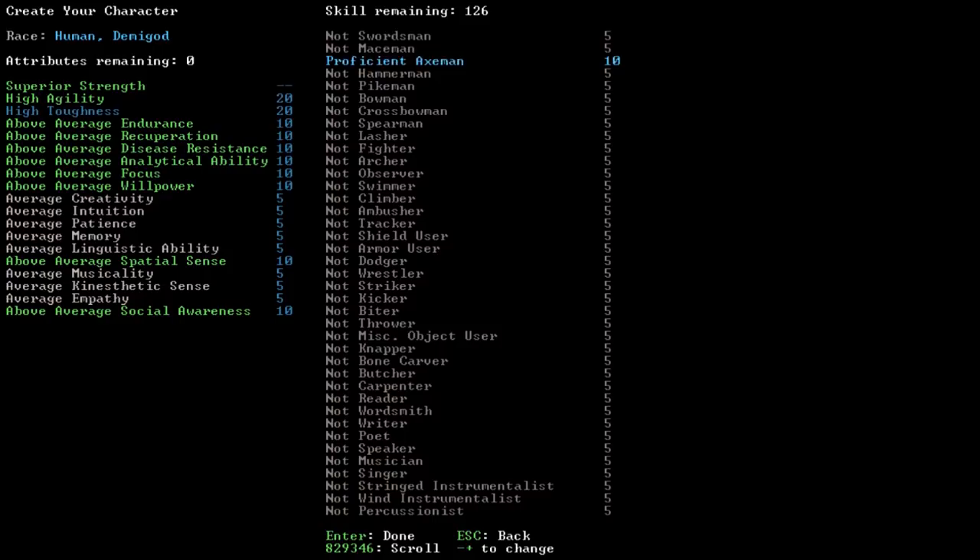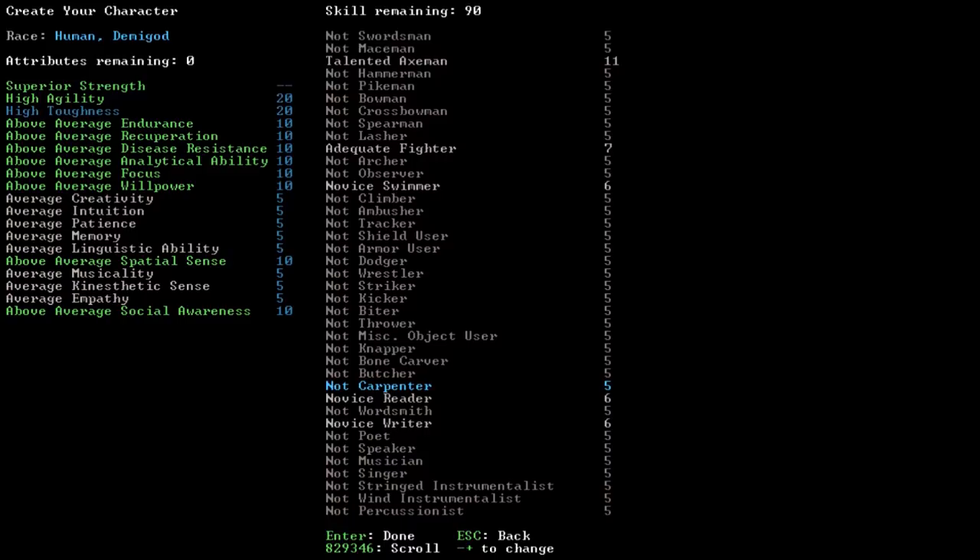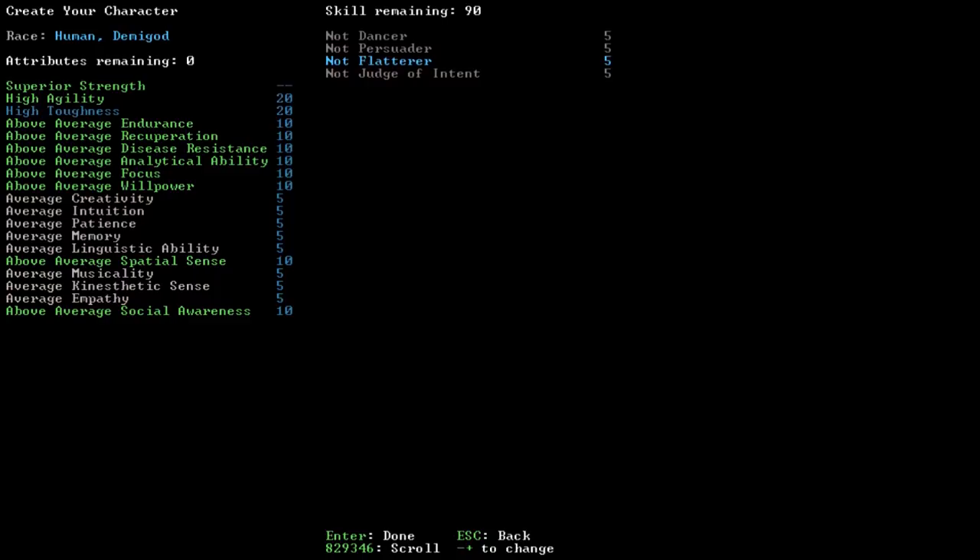We can put some points into fighting skills. Two I'd highly recommend as musts: at least one point in swimming so you don't drown crossing a brook, and reading — in case you come across a Necromancer Tower and want to read a book to become a necromancer. There are also options for poet, percussionist, dancer, or biter. We'll go with a simple Axeman fighter with shield and armor skills.